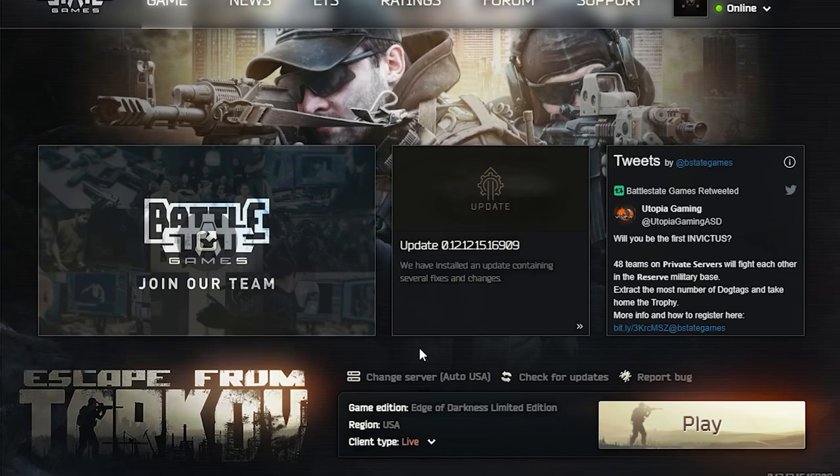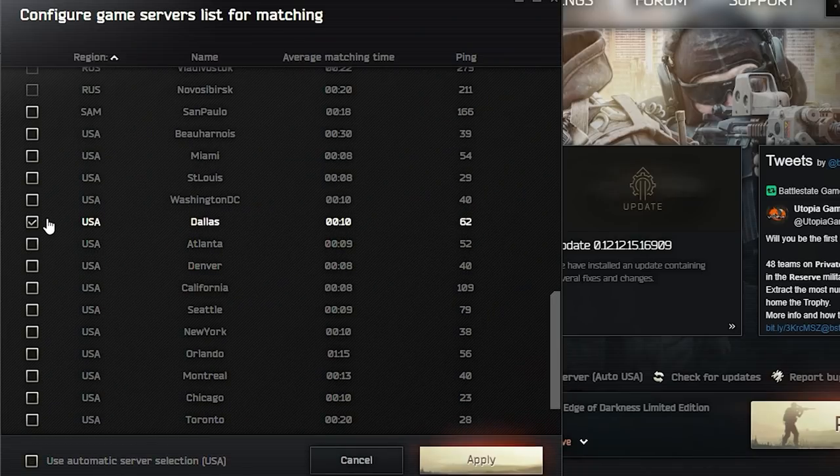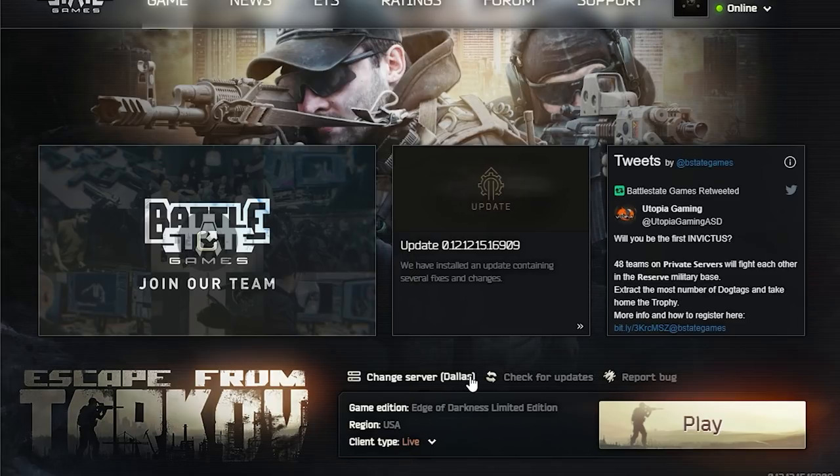If you're having a hard time with PvP or want to avoid it as much as possible, select a server from the launcher that has an acceptable ping but is not a major population center. While not guaranteed, you will often get lobbies that are not full.